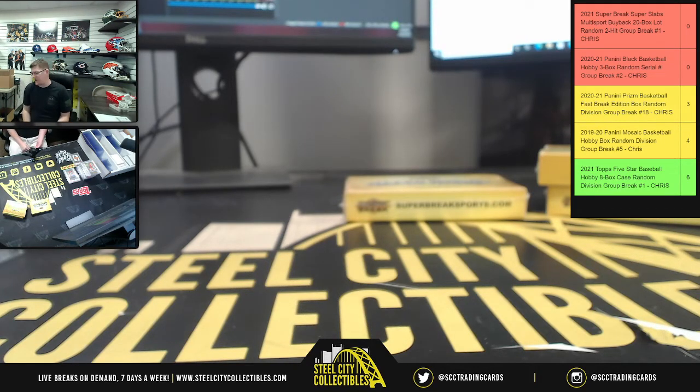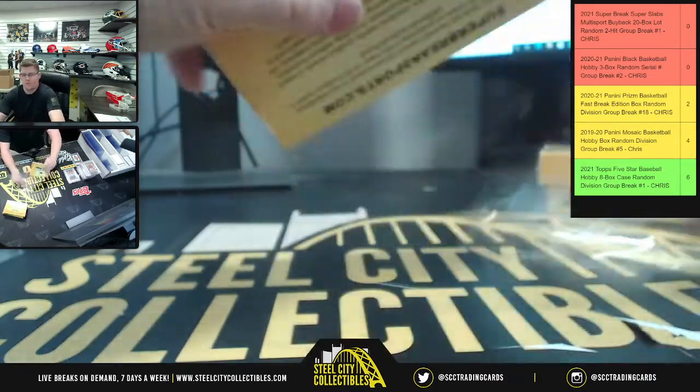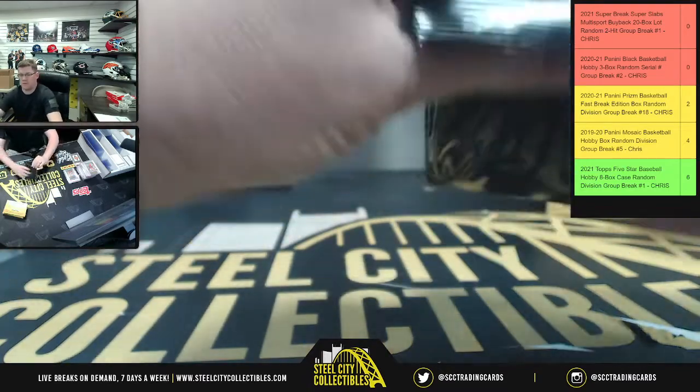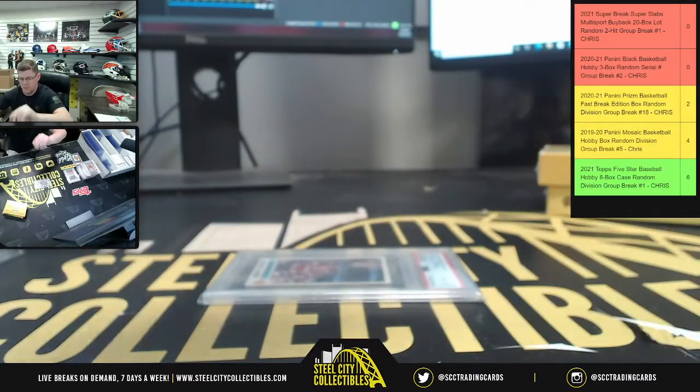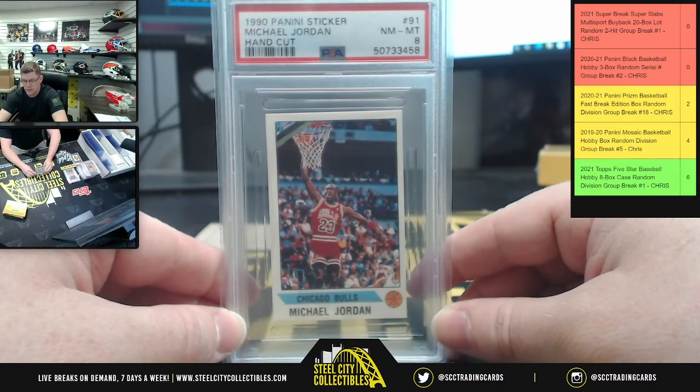Tyler and I were talking about that a few minutes before I came back to run this — he was about to go run his fourth one of these. I'm agreeing with that and I've only run one; Tyler's run four of these now. So we have Anthony Davis, PSA 8 SI for Kids. I'll have to tell Steve — there is SI for Kids in here, I pulled one. Then we go to a Michael Jordan sticker, near mint 8, from 1990, him dunking.